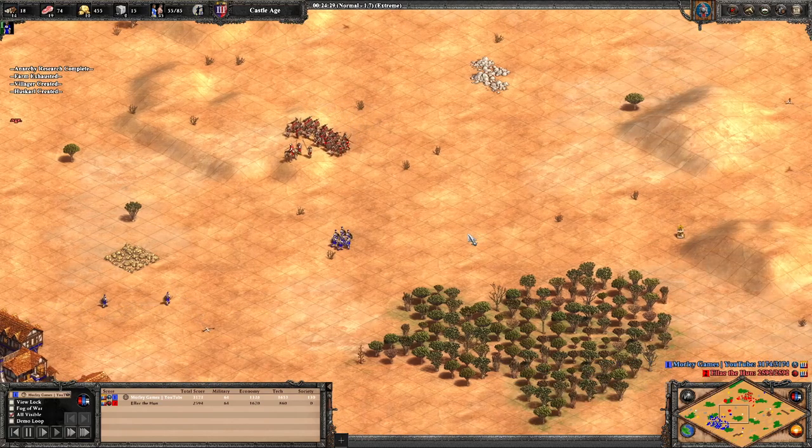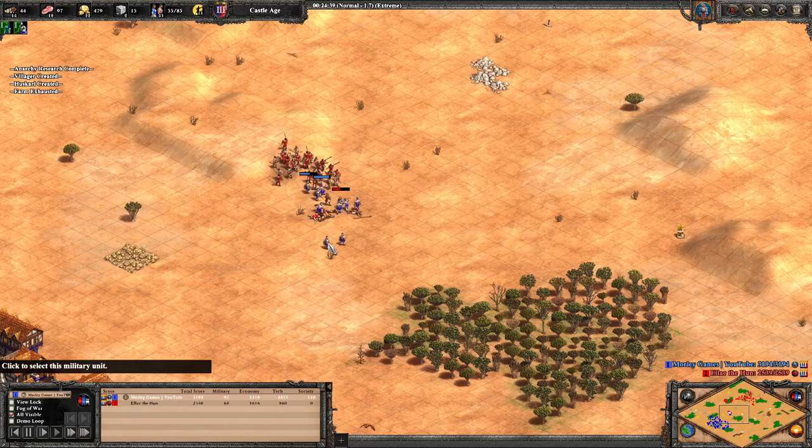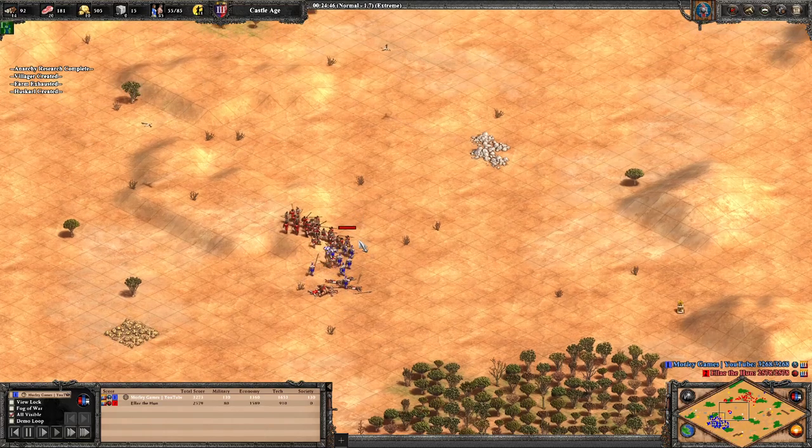Alright guys, check this out. I've been playing around with the new patch just to see a few little things, see if there's anything special I could do with the Goths. I've come up with a 19 population scout rush with the Goths, but it's against the Xtreme AI.